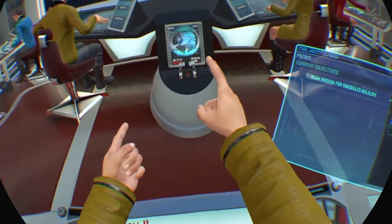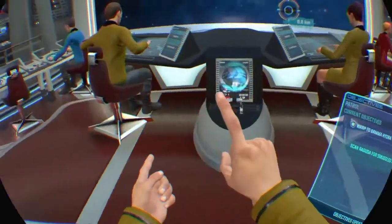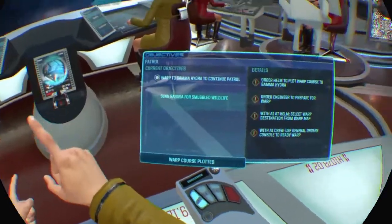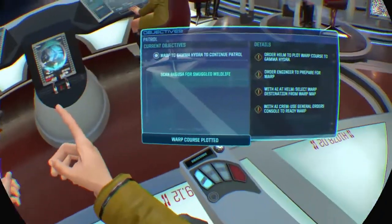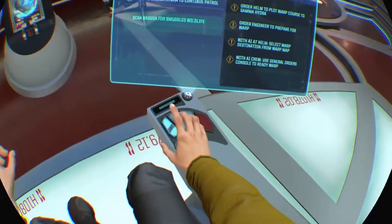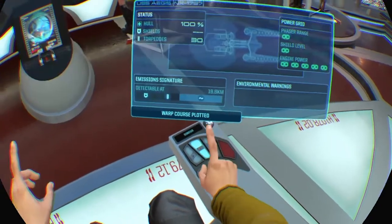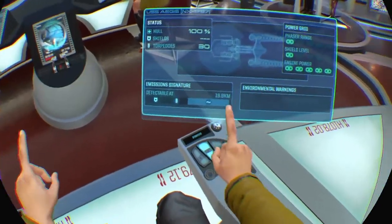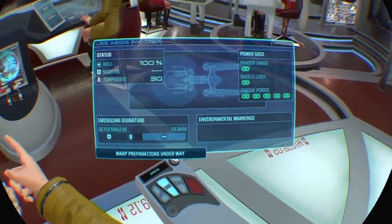The ship is clean — awesome! We're going to go to Gamma Hydra. Helm, lock in a course for Gamma Hydra. Madfish, if you wouldn't mind giving as much power to Dimash as he needs to get us over there, that'd be fantastic. Are we warping or impulsing, captain? We'll warp there — gets us there quicker. Yeah, let's do that.